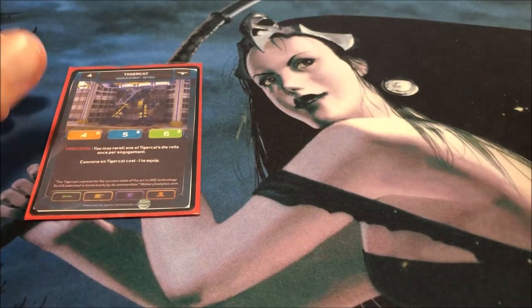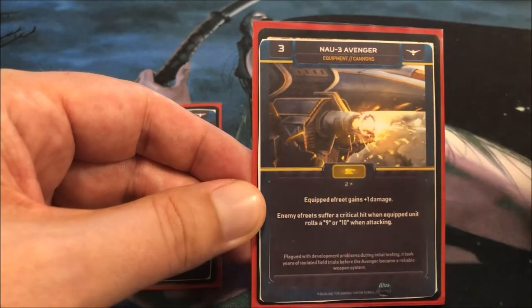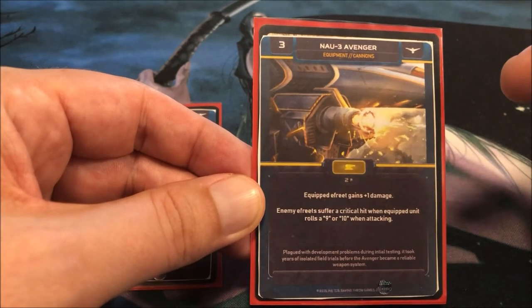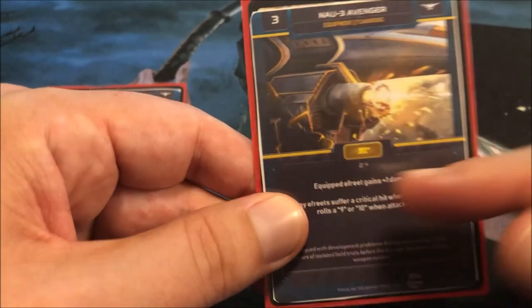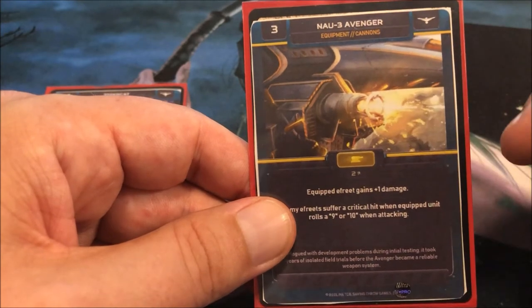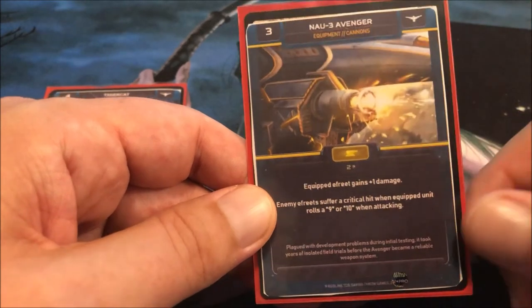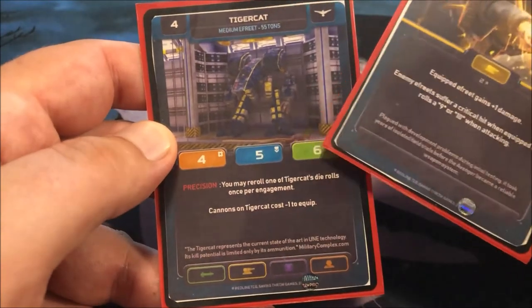To start off, we're going to take advantage of the cannon discount and put a sweet cannon on here. Here is the NAU3 Avenger — this is a cannon upgrade. The equipped Efreetz gets one extra damage, so now the Tiger Cat will deal five damage in combat instead of four, which is really nice. It's also got a plus two here, which will increase the Tiger Cat's capture abilities — it'll roll 1d6 plus two. But what is really special about the Avenger is it makes it easier to score critical hits.